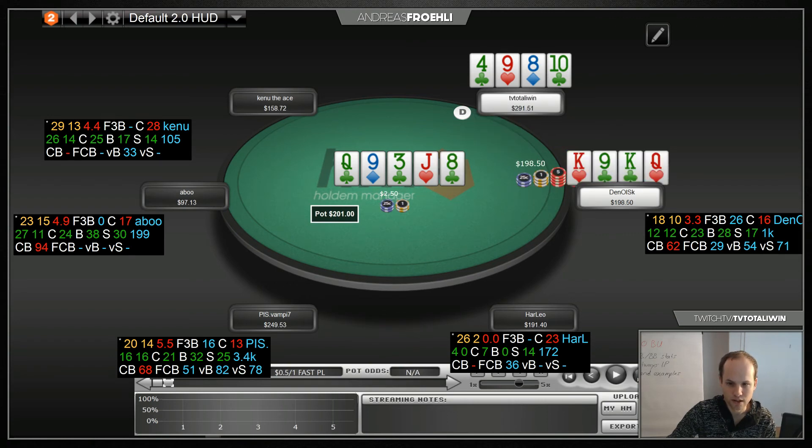Let's have a look — he had king-king-queen-nine. On the turn we are doing fine. But look at the preflop.